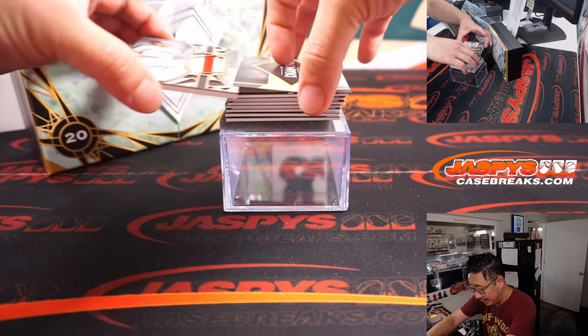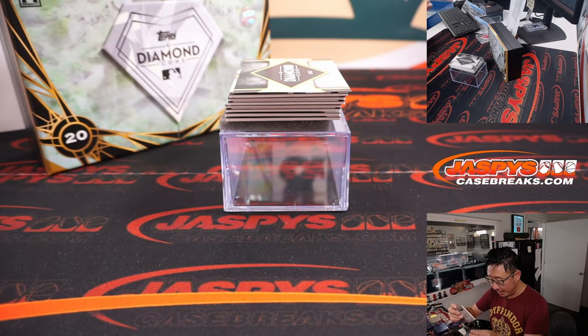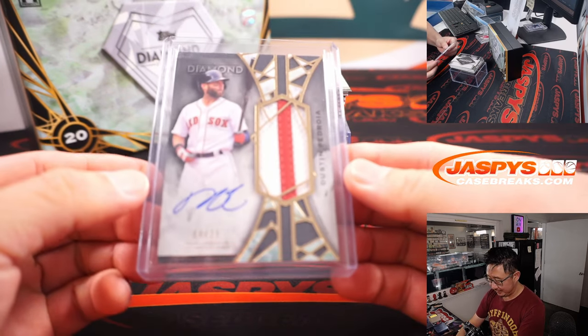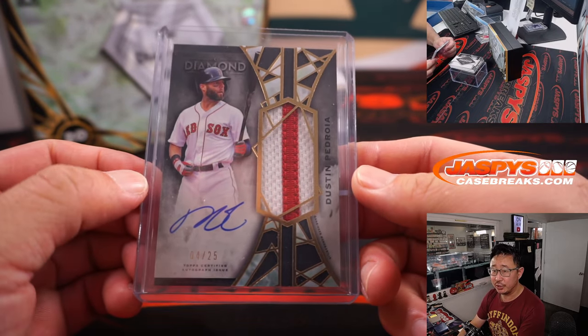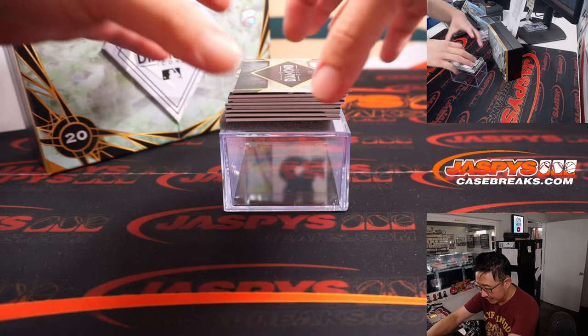Next up is Laser Show, Dustin Pedroia. 4 out of 25 — two-color patch and autograph. The long-forgotten Dustin Pedroia — more of an orange guy. Laser Show, Dustin Pedroia. That will be Gary and the Red Sox.